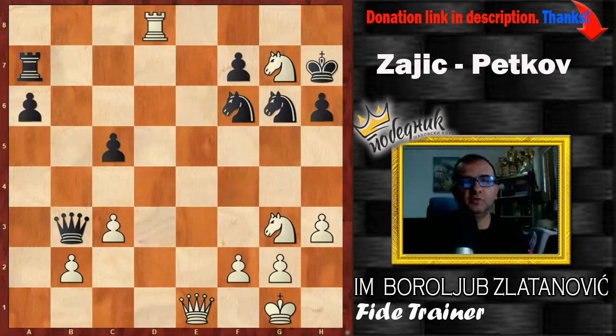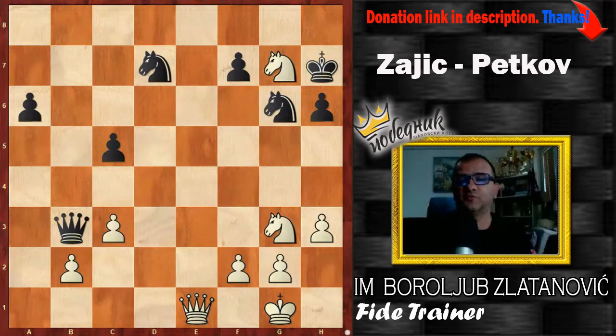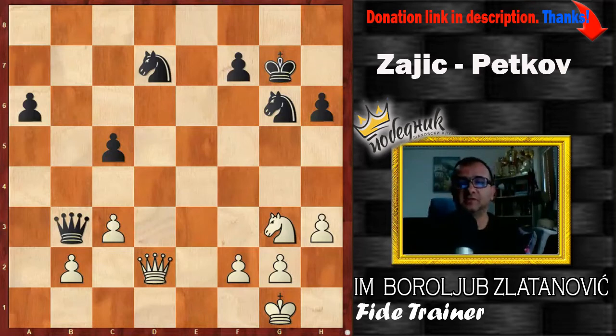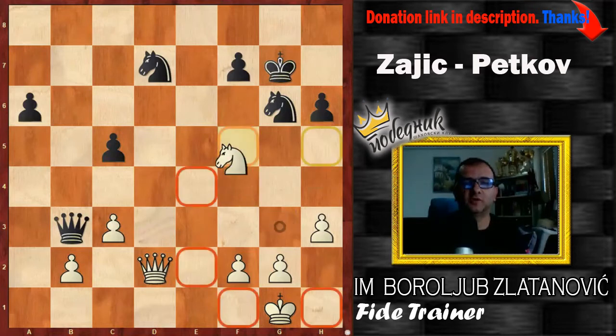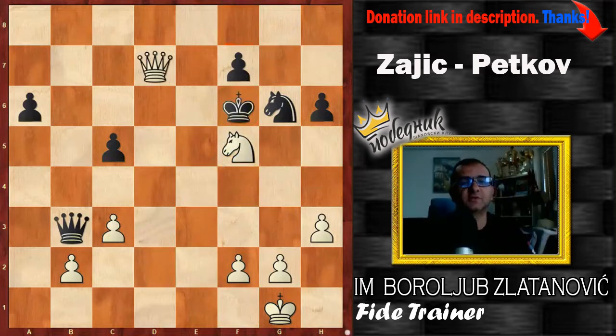Let's go back. Black answered with Rd7, threatening Rd1 and forcing an exchange, but now white chooses the wrong move order — he plays Qd2. The simplest was N7 to f5, where white prepares attacking h6 with Qd2 or Qe3, which must be winning. Qd2, as we can see, white had the idea to defend b2, but now things get complicated, because after Kg7 — a very important resource black has in that position — Ngh5, Kg8, here Nf5 will give nothing. After that, black has something like Qb2, threatening Qb1, and it will be complicated.